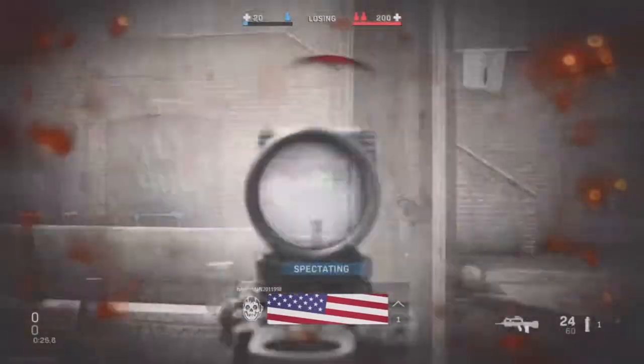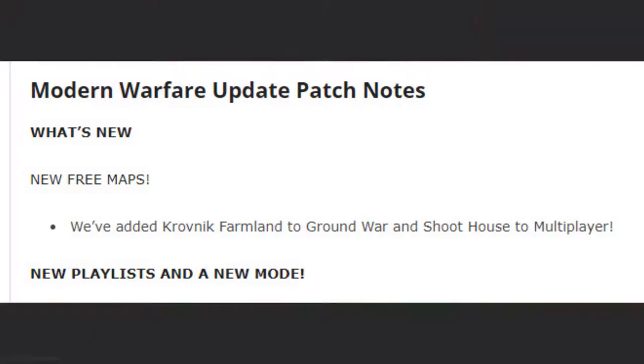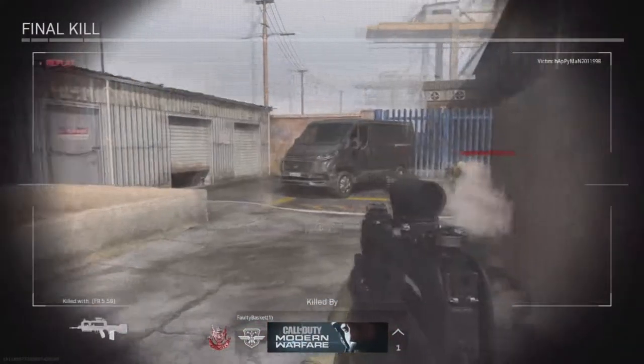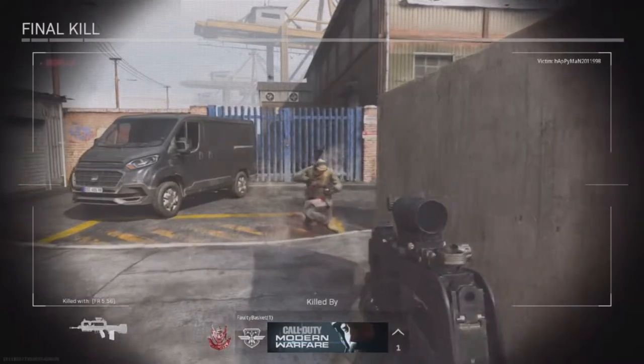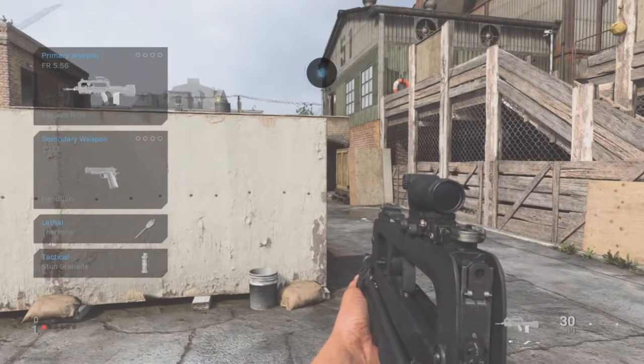First things first, they did add two new free maps — Krofnik Farmland and also Shoot House. Shoot House is actually a 6v6 map while Farmland is a ground war map, which is not bad, but we need more maps.